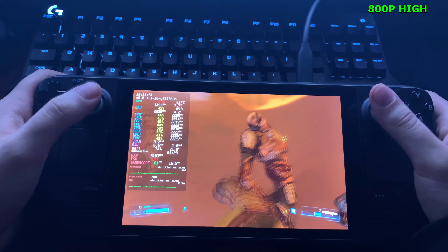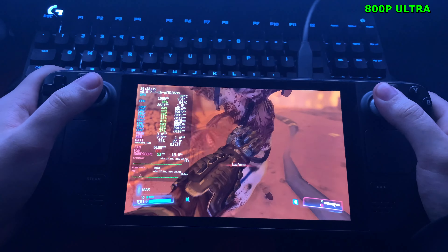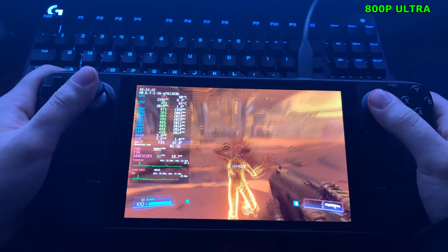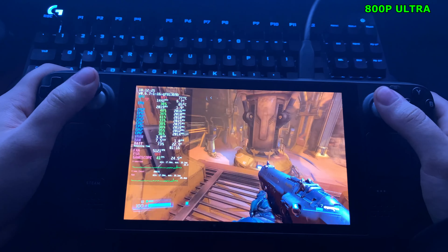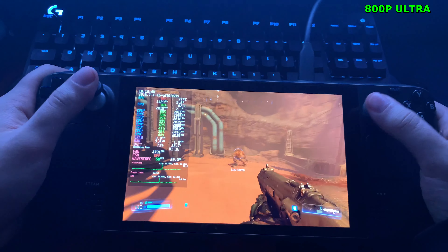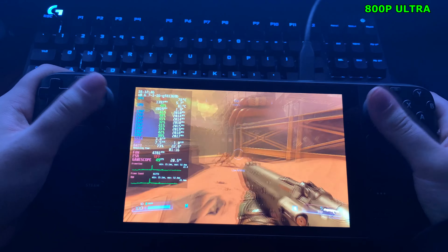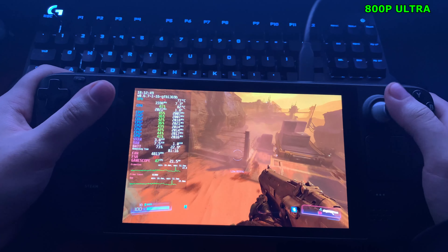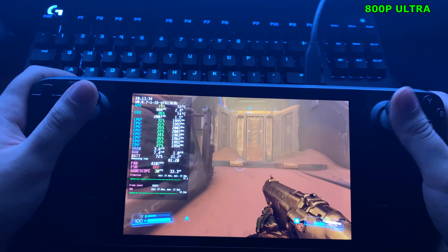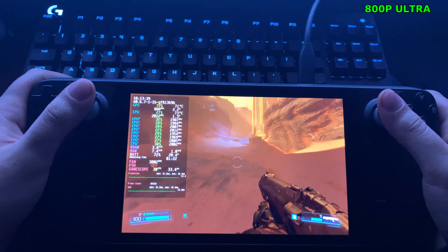Let's try this out at ultra settings. Running at ultra now — it's definitely not as bad a dip as I was expecting. I was sure we'd be in the 40s and 30s, but at native resolution we're still holding 50fps as our peak, and we just hit 60fps. I'd expect us to fall into the low 40s and high 30s in more intensive scenes. I went ahead and capped FPS at 30 at ultra settings — it can hold above 30 consistently, but the game feel is far, far worse.